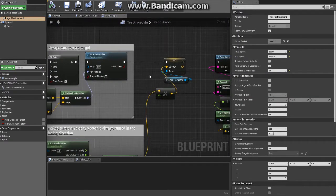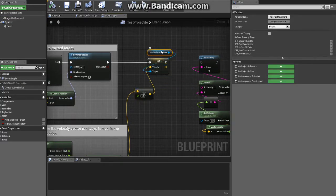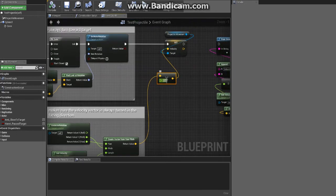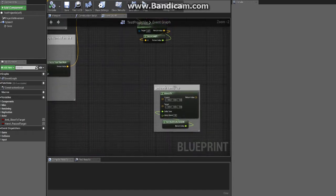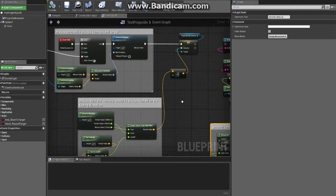After it sets the rotation, it sets the projectile velocity. I have it set up to keep multiplying itself by 1.1, so if it starts at 200 it'll be 220, then take 10% more of 220, and so on — it ramps up exponentially, kind of like compound interest, accruing quickly. If you wanted, you could use a linear ramp and just interpolate it instead; it depends on what you want.